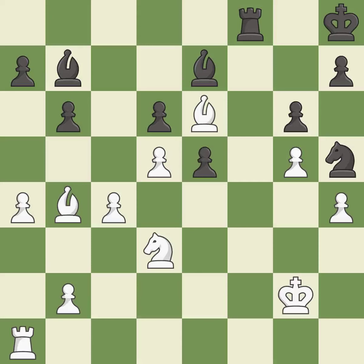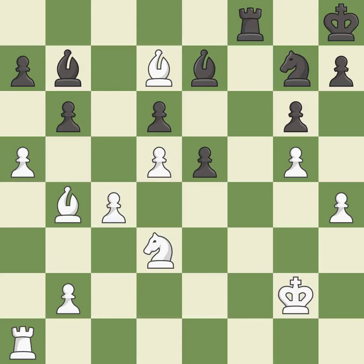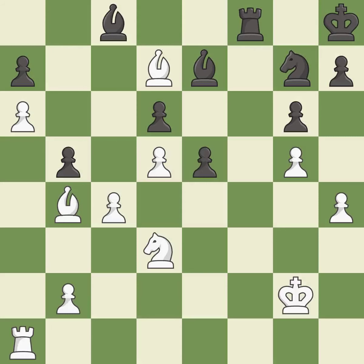This defends a pawn that was under attack and had no defenders. This threatens to kick a bishop. This prevents the opponent from being able to kick a bishop. This wins a bishop. This misses a great but hard-to-find move — there was only one good move there. This misses an opportunity to reveal an attack on a pawn — it is a mistake. This loses a pawn. This kicks an opposing bishop. This offers to exchange pieces of equal value, maintaining the balance in material with a good trade.